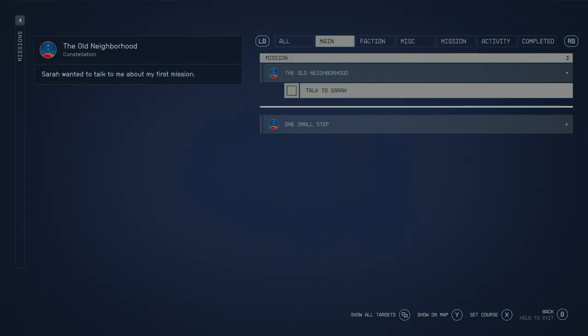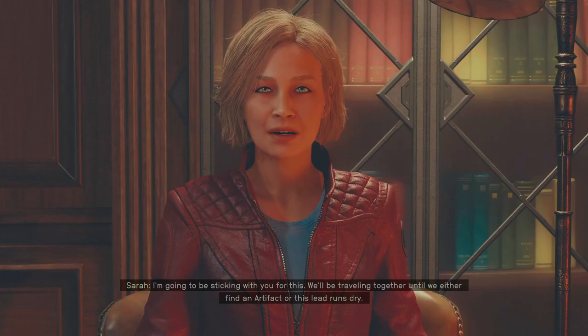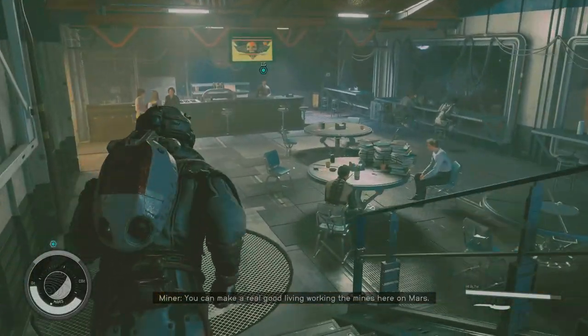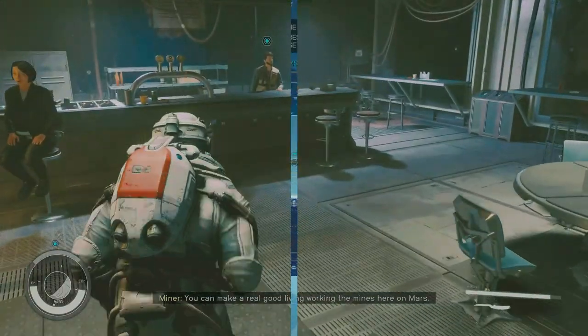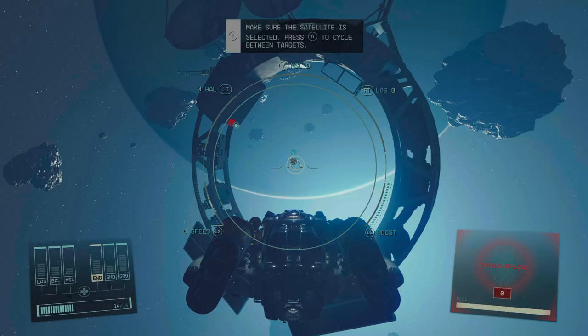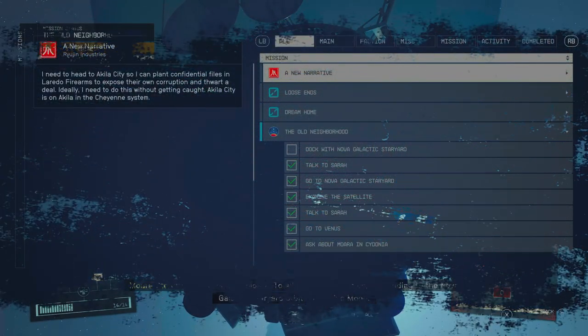Very early on in the campaign, you're going to be grabbing a main mission called the Old Neighbourhood. This is going to see you trying to become a member of Constellation, where you're going to meet up with Sarah and go on a kind of quest chain taking you to several destinations. Most of these are very nice and easy until eventually you're going to make your way to the part of the quest where you've got to dock with the Nova Galactic Star Yard.